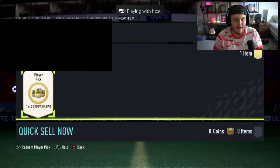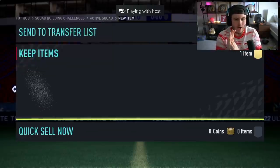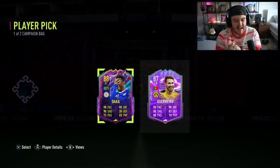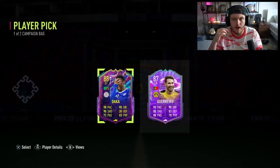Next campaign bag — come on EA, sort us out. Summit Massive. Pats and Dakar is okay, he's a decent card. But I want to see like a Bellingham, or Pedri, or anything like that. Why are we not seeing the big names?